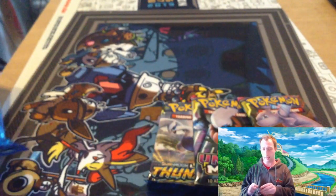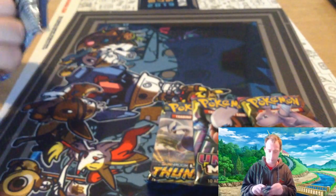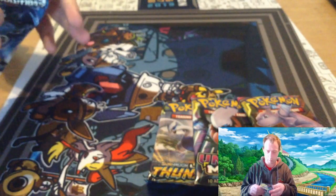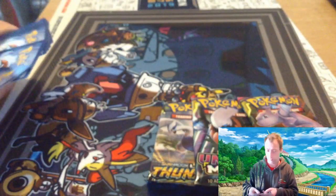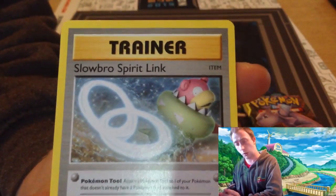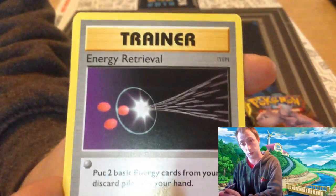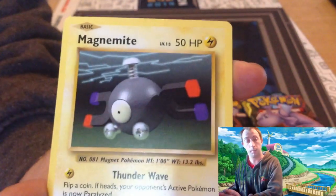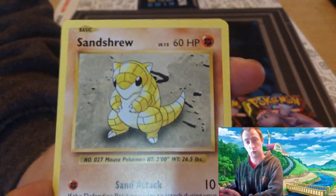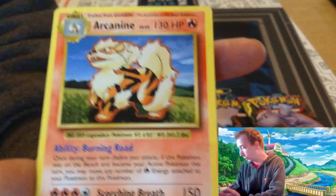Cracking open with the Evolutions pack. 1 ring code for you all to use. Kicking it out with a Slowbro Spirit Link, Kakuna, Energy Retrieval, Caterpie, Magnemite, Voltorb, Sentret, Poliwag, Machamp Reverse, and Arcanine for the record.